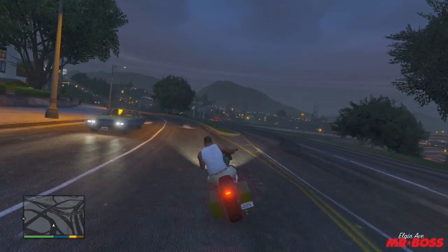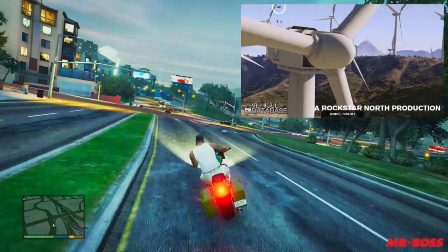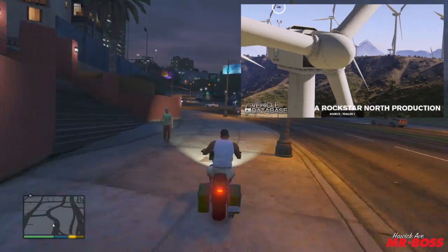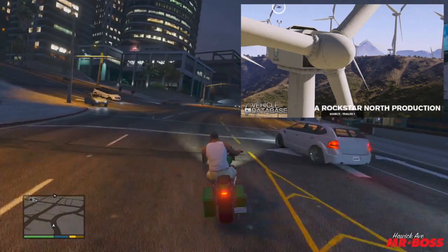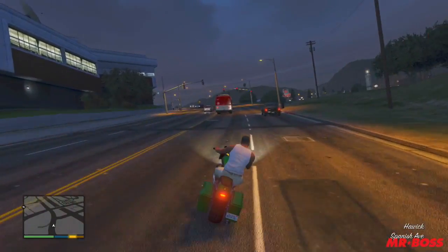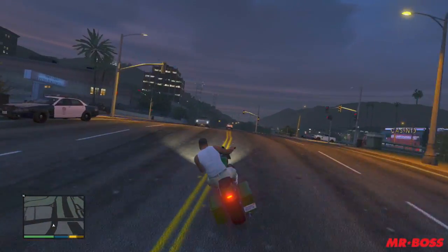Finally, our last vehicle is the Skimmer. The Skimmer is an airplane that actually lands on water. Instead of having wheels or landing gear, it just has flotation device buoys on the side and it lands on water — so it's really cool. This vehicle was spotted in Trailer 1 and was last seen in Vice City and San Andreas. It looks like it was cut from GTA 5 right before launch.